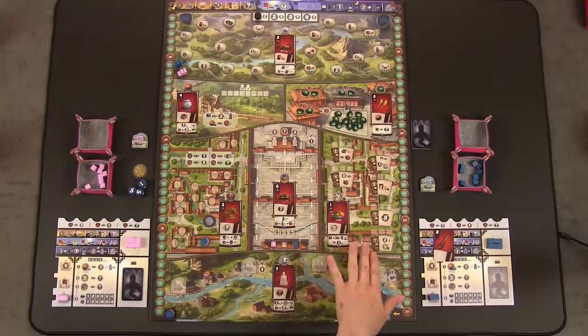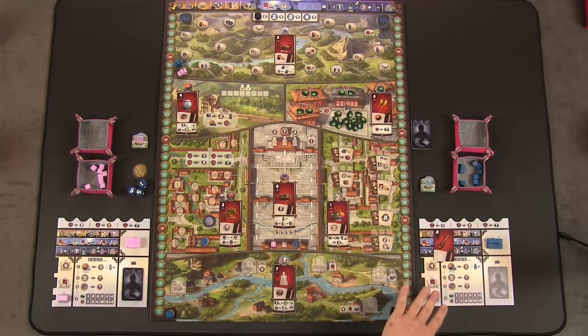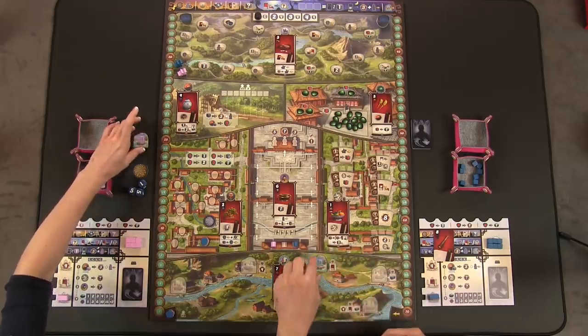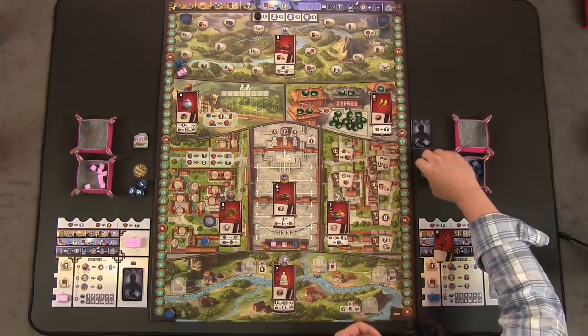Over here are the royal decrees — they are really end-game points, and there are also some points for doing certain types of actions. Finally, we have the canal, where you'll be able to put one of your three boats out onto the canal wherever you choose. At the end of every day it's going to travel a little bit further down river, and if it ever rolls off the board before you take an action with it, it is lost at sea.